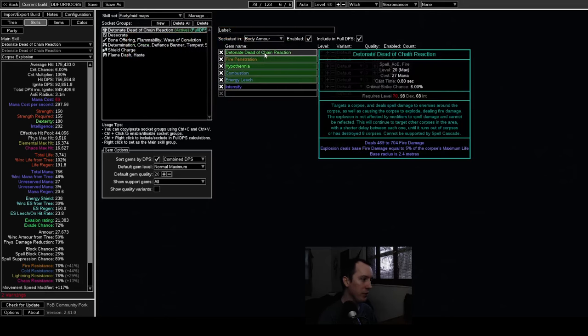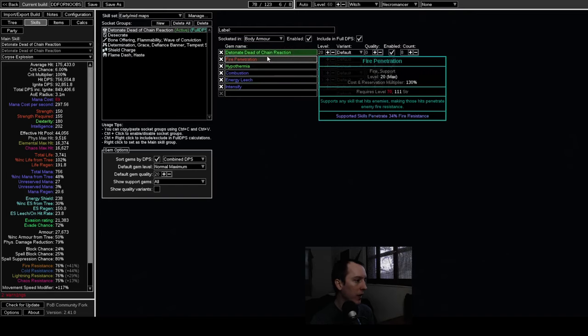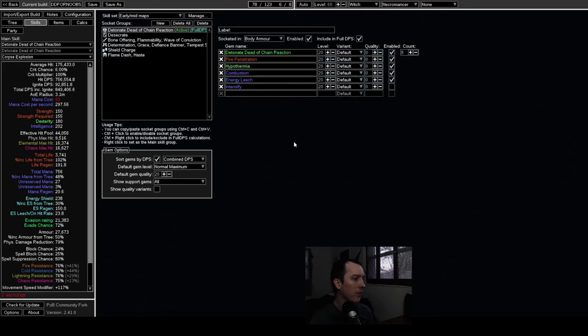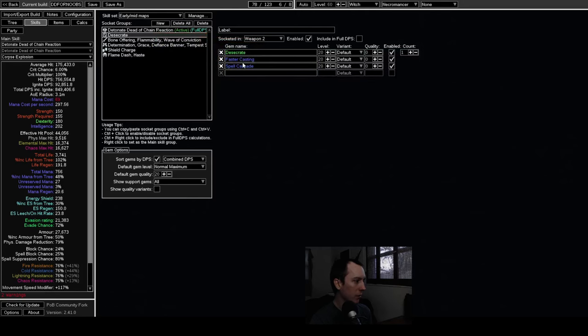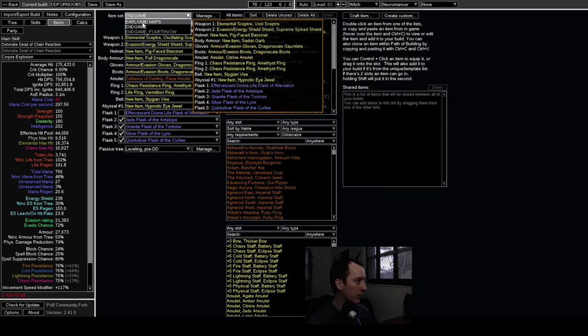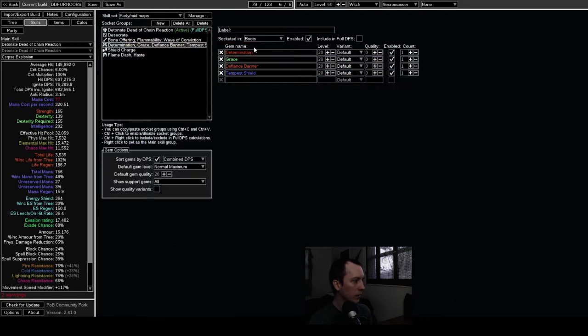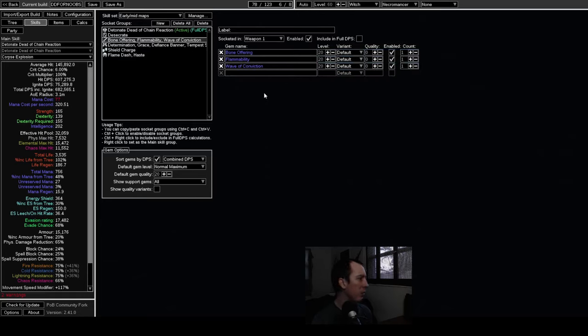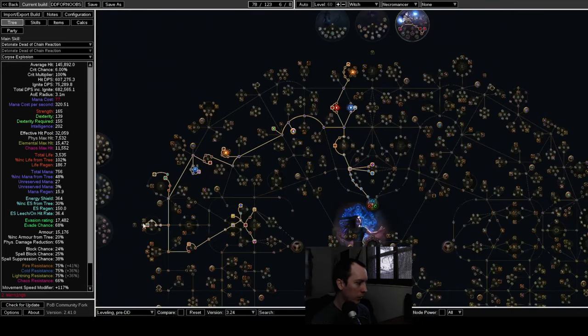The early mapping setup assumes you've gotten your Chain DD gem. Ideally you want Vaulted Detonate Dead of Chain Reaction, but it's already a pain to get the first Chain DD gem so you can save that for later. Right now it's just a five-link with Desecrate and Faster Casting, Bone Offering, Flammability, and Wave of Conviction in a trigger weapon. For auras I like running Bone Offering — you could run Flesh Offering for speed, but if you want ultimate safety, which is kind of the point of this starter, Bone Offering works really well.